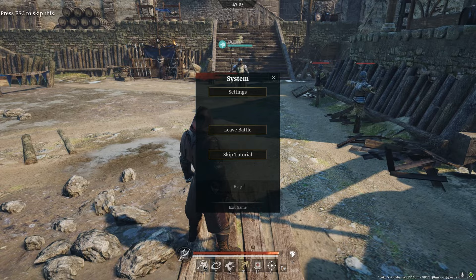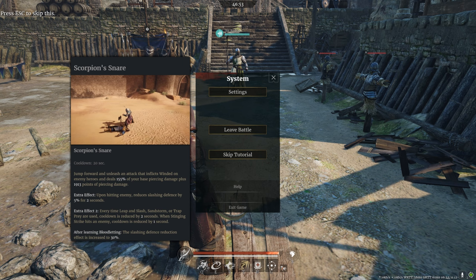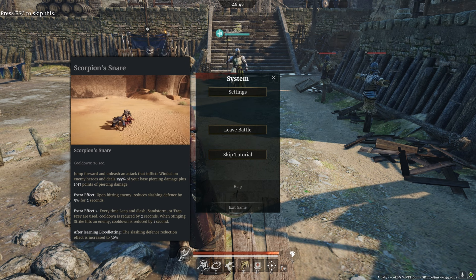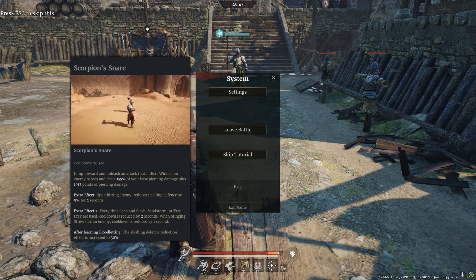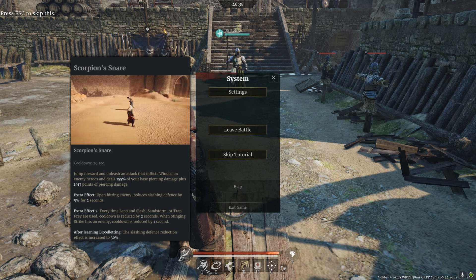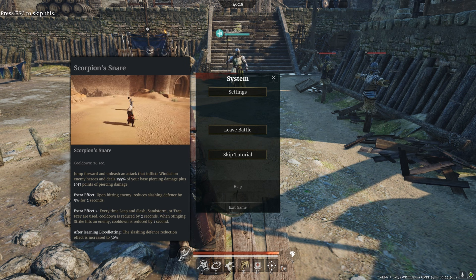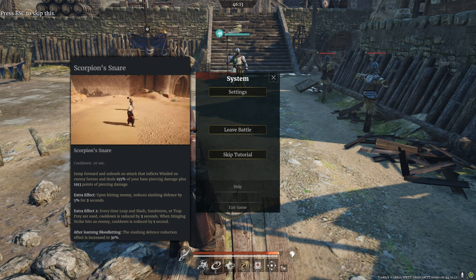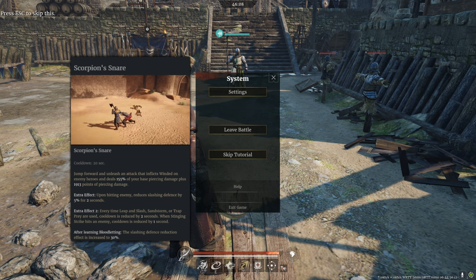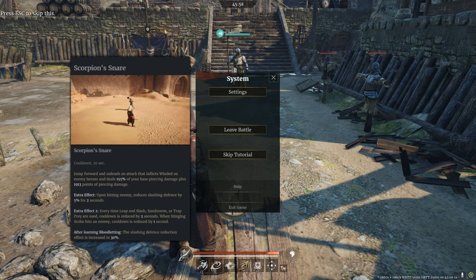Reading the ability tooltips reveals some really important stuff. The right click is piercing, and upon hitting an enemy it reduces slashing defenses by 5% for 2 seconds. So if you can hit them with your leap and slash within the next 2 seconds, it's going to do an extra 5% damage. That's not a do-or-die requirement since 5% isn't a crazy amount. But every time leap and slash, sandstorm, or trap prey are used, the cooldown is reduced by 2 seconds. So if we hit them with scorpion snare and then leap and slash, that's 2 seconds off of the scorpion snare cooldown.